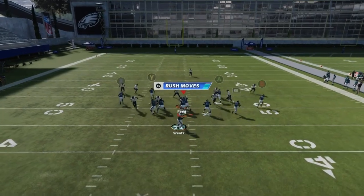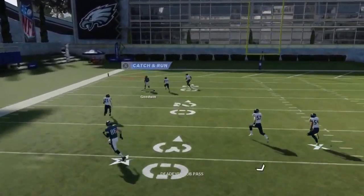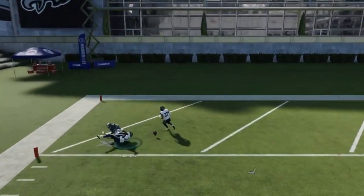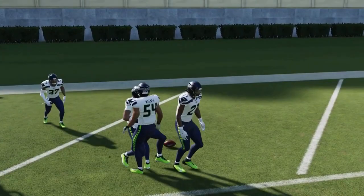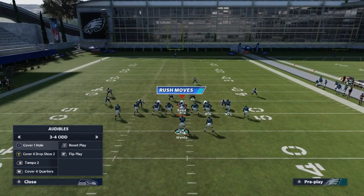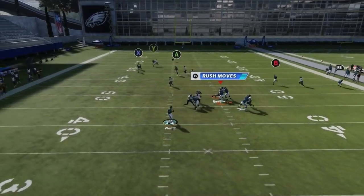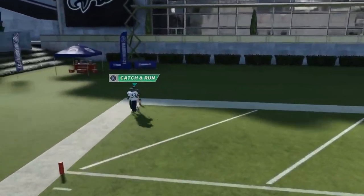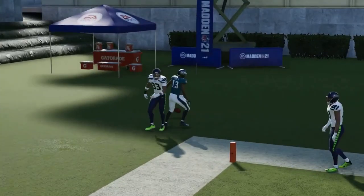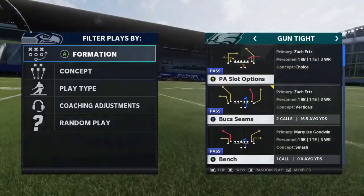Against cover one man — the wire out is really good against that too. Lob it up, run under it, catch it. It's a route that beats man coverage — float it up properly, speed underneath it and catch it for a cover one one play touchdown.